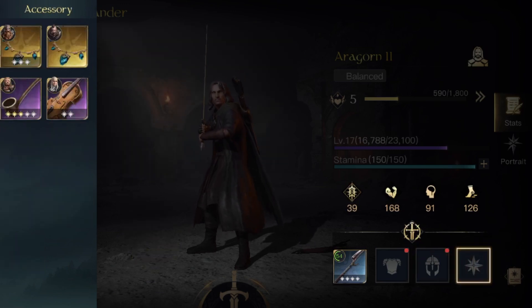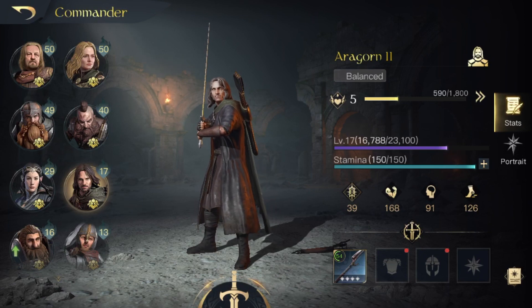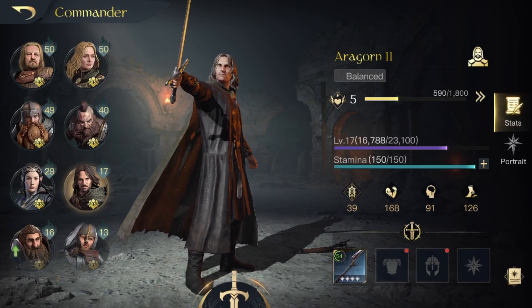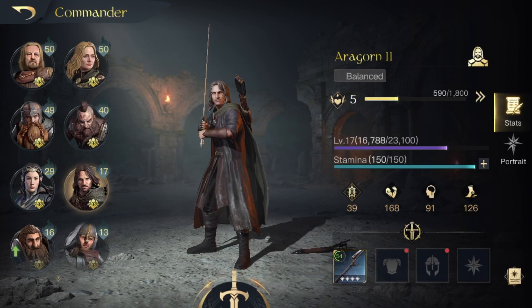For accessory, there aren't really that many great might accessories, so I'd probably say the hit lane is the best — I don't actually have one because I used them all to upgrade my pipe, but put a hit lane on there. Aragorn's gear build: all you want is might gear. Everything that increases his might will increase his damage and make him more effective.